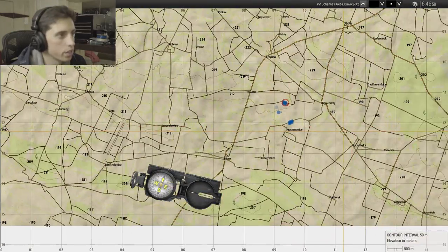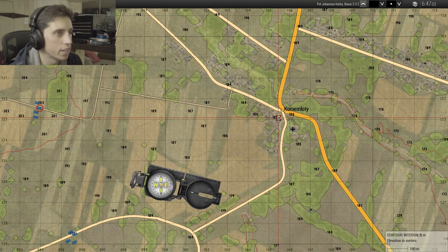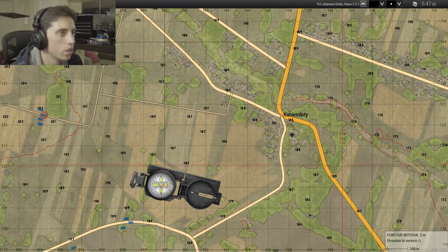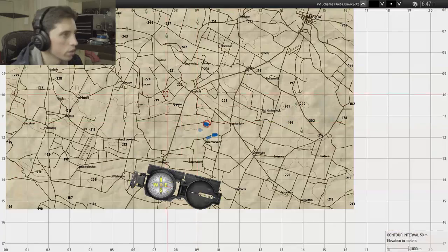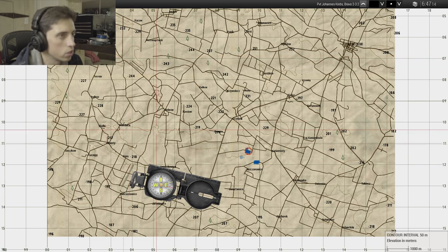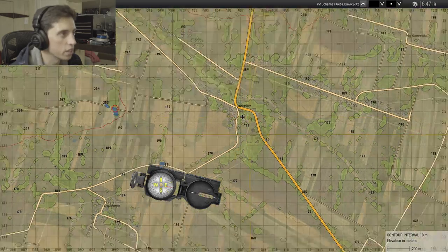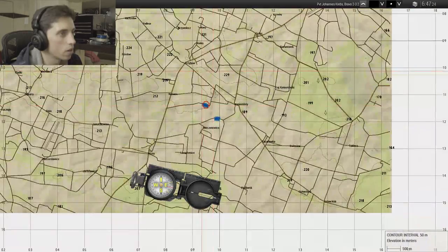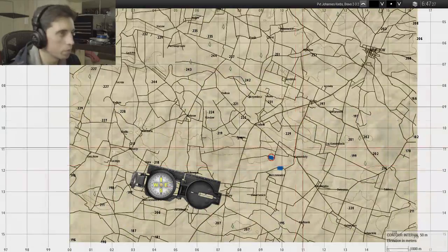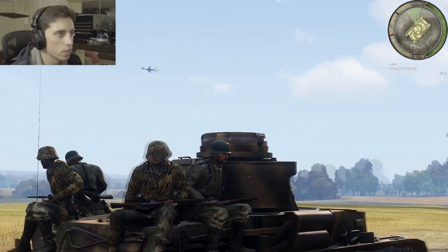Looks like we're gonna go straight into the town down here. We will probably encounter some anti-tank guns, maybe a couple of Polish tanks. We do have some Stukas that should be coming in from one of these airfields pretty soon, so they should be looking at all these targets. Hopefully they can get quite a few before we actually get there. There are quite a few units on our side - we have probably several hundred. You can see the Stukas going down, they're gonna go search out targets before we actually get there.